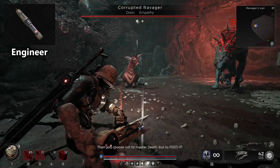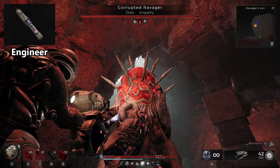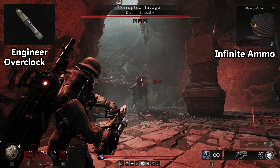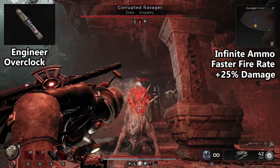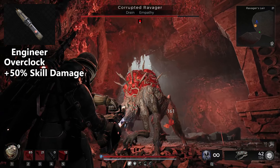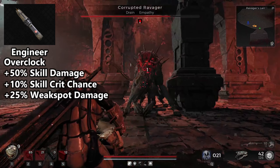Engineer will be our prime class, as it offers the main item we'll use for damage. This class grants the ability to overclock your turrets, giving them infinite ammo for a time, faster fire rate, and 25% more damage — essential for carrying the heavy weapon and chunking down boss health. Passive perks increase skill damage by 50%, skill crit chance by 10%, and grant 25% more weak spot damage.